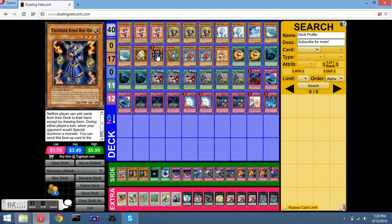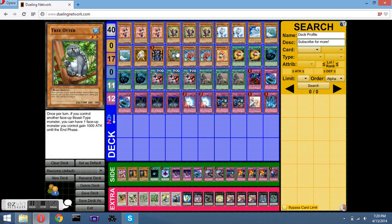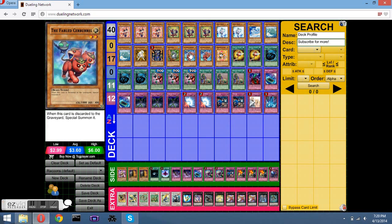One Raiko, just for the level two Beast target. One Thunder King, just in case I need to negate something — he's the only non-Beast type and I miss that, but it's just in case I need to keep something going. He's a special summon. Got Tree Otter for attack plays. Fable Carabelle for more Beast targets and the tuner.